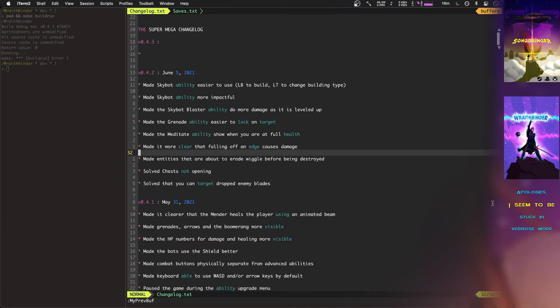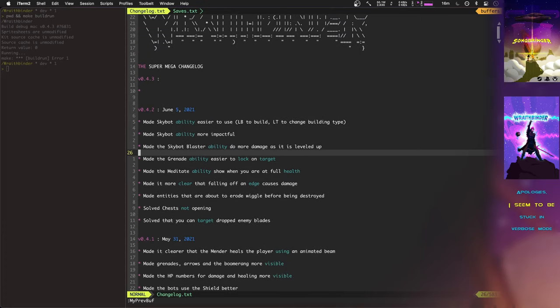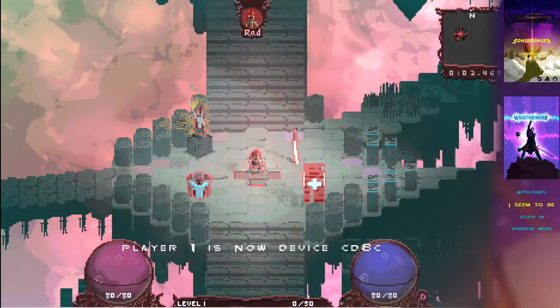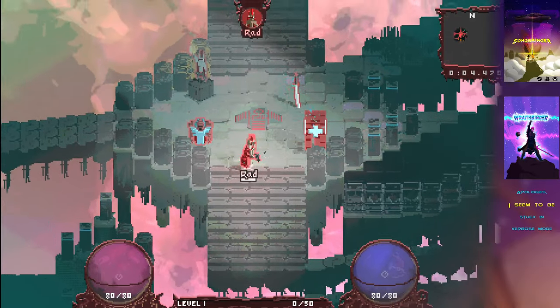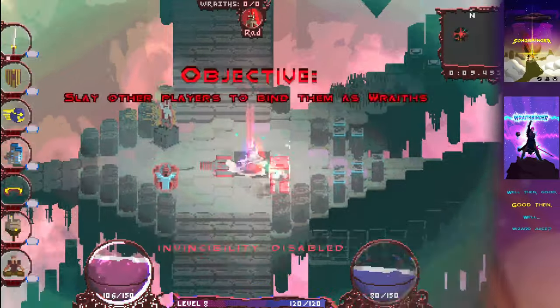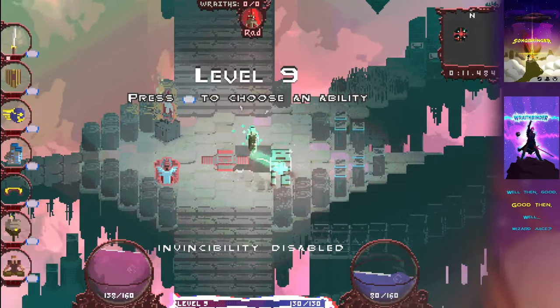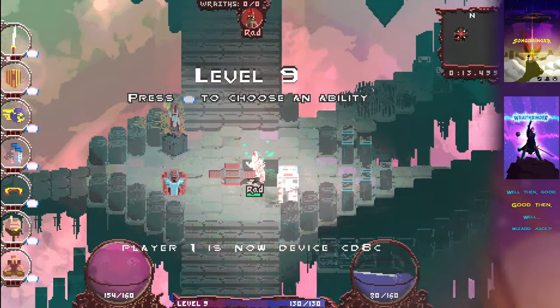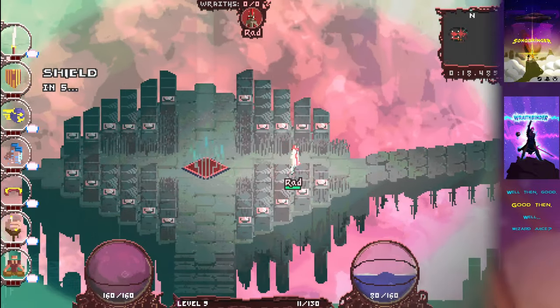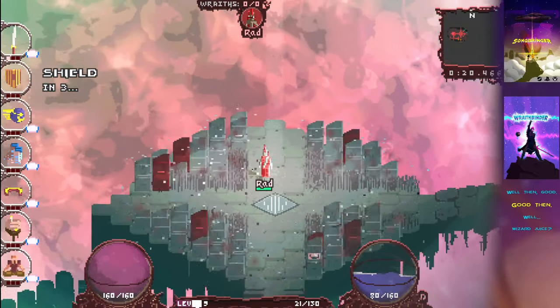Let's check out the change log. I fixed the sky bot blaster so it does more damage as you level up. Also, meditate — this is nice because meditate now shows when you're already at full health. Before, if you were at full health it just wouldn't do anything at all — there was no visual feedback whatsoever telling you that you're already at full health.